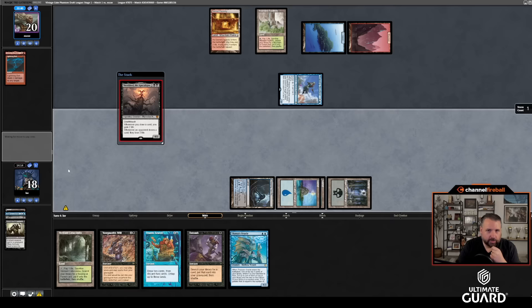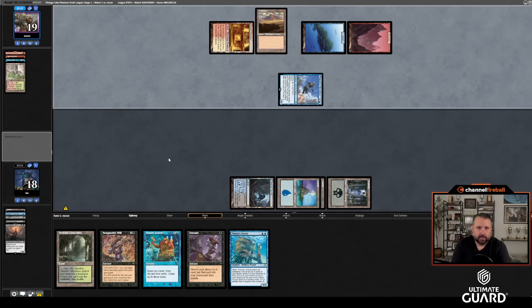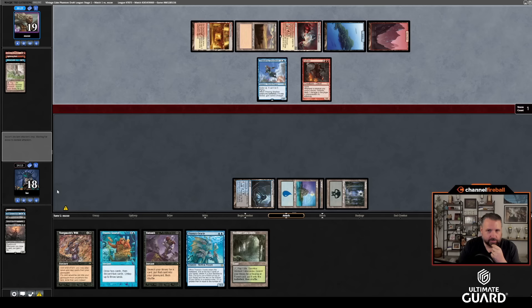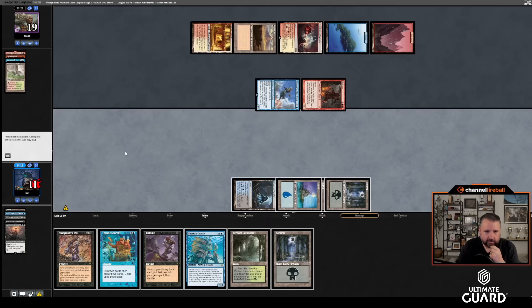Let's hope this Shieldred sticks — that would be kind of nice. Thassa's Oracle is not an ideal draw. I'm waiting to get Remanded. Oh, Mana Leak — they have an actual Mana Leak too. Let's pass the turn — we're still at a lot of life; the Troll gambit worked out pretty nicely. Hellrider! We kind of have to do something here — Mana Leak into Hellrider.